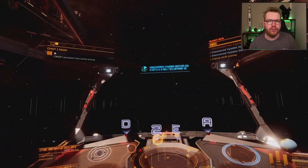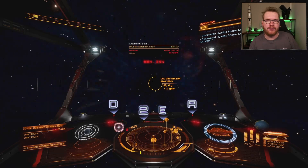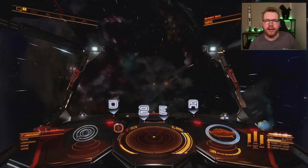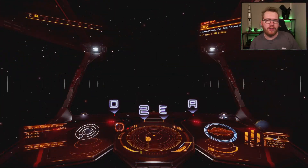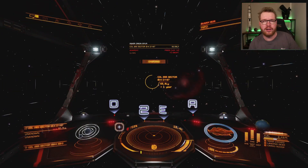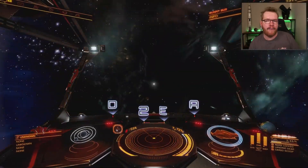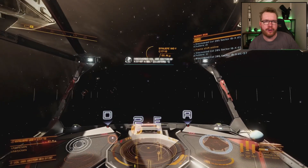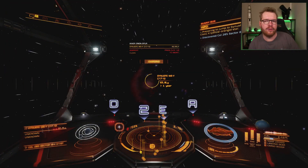One type of build that I recommend everybody doing pretty early on is what I call a bubble bus build. This should be a small, relatively light ship with a good jump range that you can use to unlock engineers and collect engineering materials. That means you'll probably need a good variety of scanners as well as an SRV bay so you can go and collect surface materials. A good jump range and fuel scoop are also recommended. Having something with a good jump range early on is going to allow you to move around the bubble quicker and unlock engineers and collect materials much, much faster than you otherwise would.